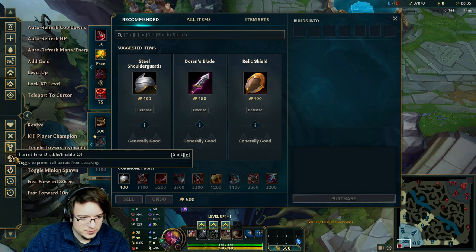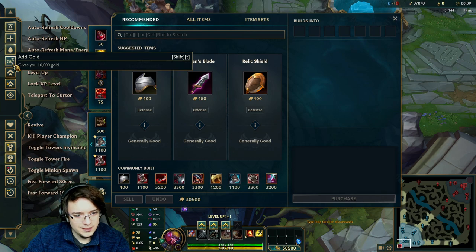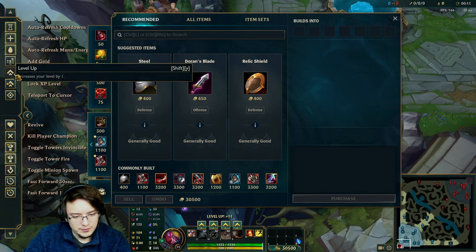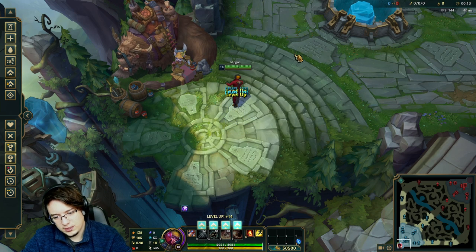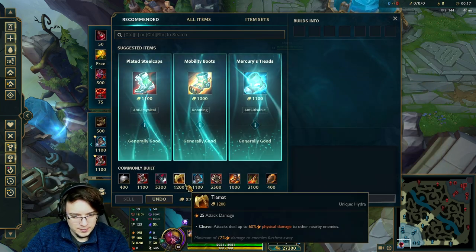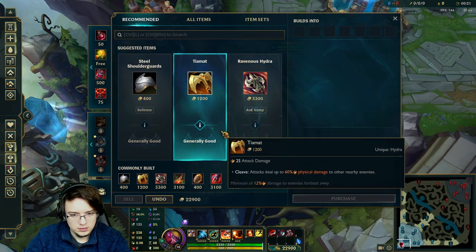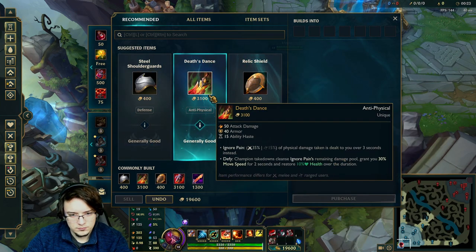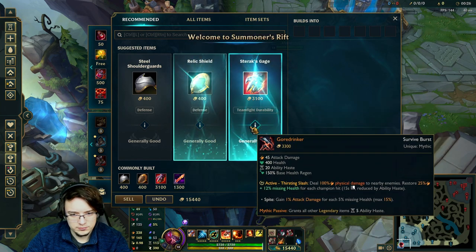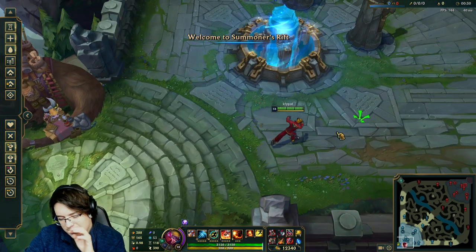Let's disable invincible towers, minions, whatever. Refresh, get some gold, get some levels — I got level 18. Buy some items, and buy a ward. Ward is important.